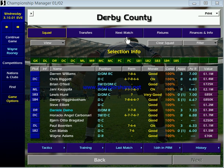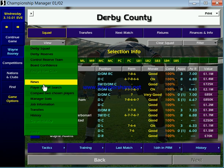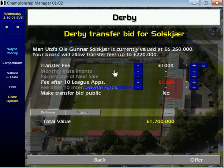Hi everyone, playing Championship Manager 01/02. I'm going to look at a little bit of a quirk in the transfer system. When you go to buy a player and make an offer, you can usually just offer straight money or use installments. I've been looking at what's going to happen if we offer to pay an extra fee after making 10 league appearances but then can't afford to pay it.